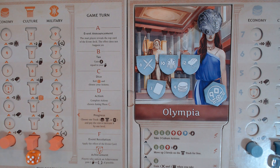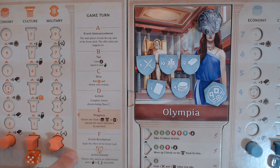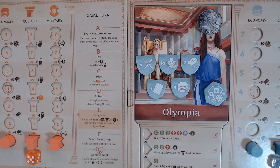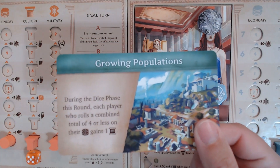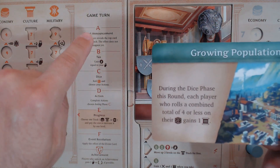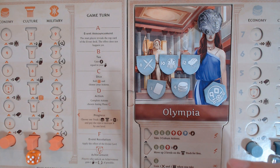Now we're ready to begin the phases of a round. Once a starting player has been chosen, you're ready to begin the game. Starting with the game turn, we're going to go down this track one by one during the course of the round. Event announcement: the start player reveals the top card of the event deck. The effects do not happen yet. We reveal the top card, which we already know is Growing Populations.